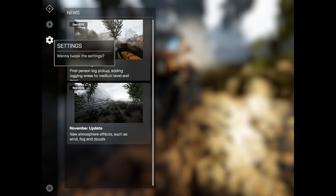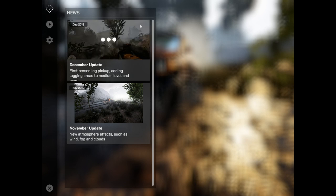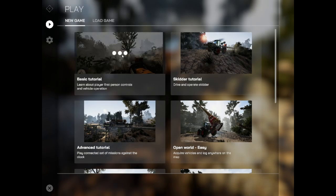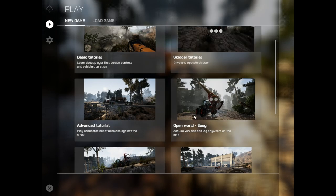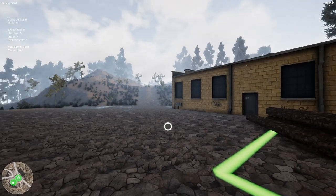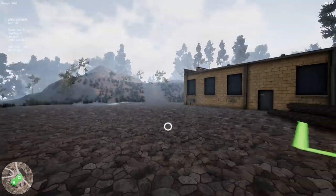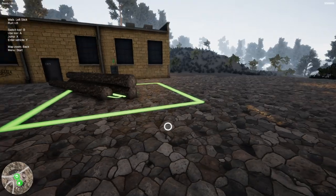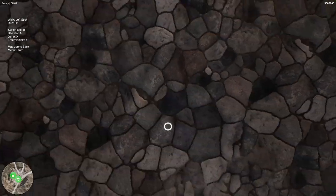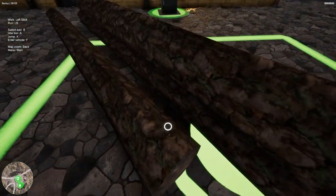This is the interface. What's new in this version? Ready for the action? Play, basic tutorial, skidder tutorial, open world, easy, advanced tutorial. Walk - left stick, run - left button. I'm freaking moonwalking over here. Okay, so this is the world of the game.